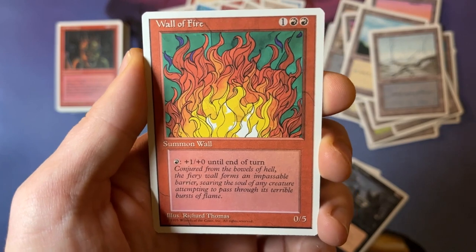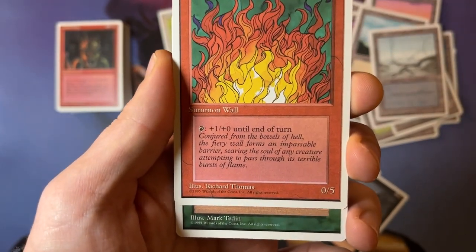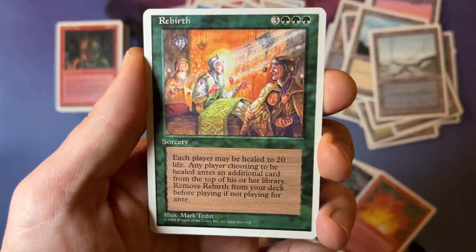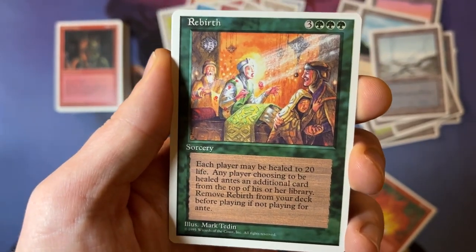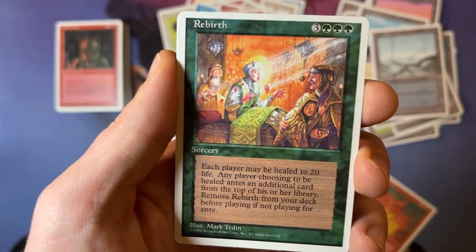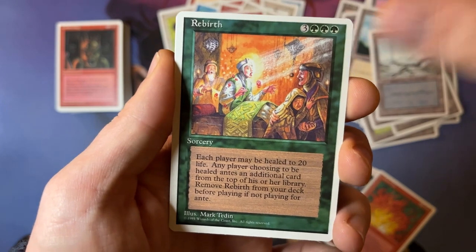And now we're going to go into the rare zone again — this is exciting stuff. Let's just do a little peek. Rebirth. Actually it's a different card than I meant, but Rebirth. Each player may be healed to 20 life; any player choosing to be healed antes an additional card from the top of his or her library. Remove Rebirth from your deck before playing if not for ante. Unfortunately, ante doesn't happen that often anymore, so not the rare I was hoping for. Still, love the art though — and it's pack-fresh, can't complain.